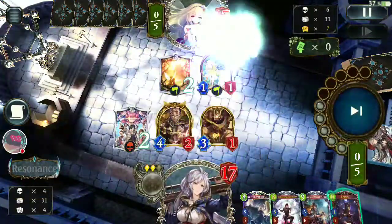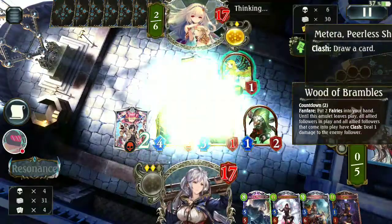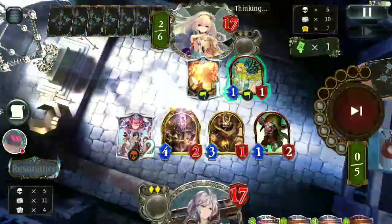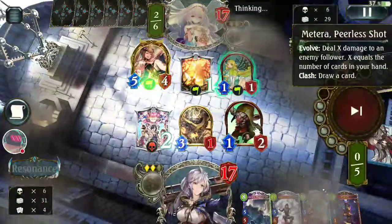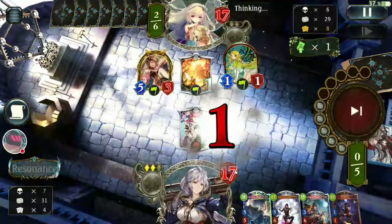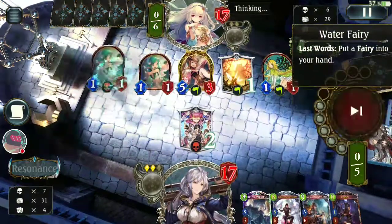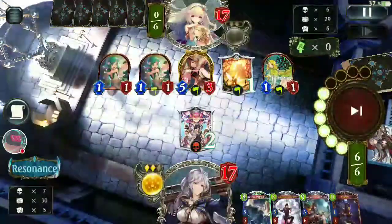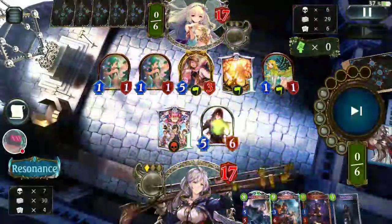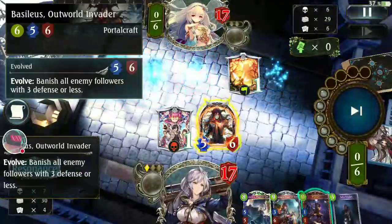Trading is okay as long as you don't die — that's all. See what I mean? The Basileus next turn will totally wreck the enemy table. They don't even think about Basileus, but yeah, Portal has a surplus here. Very nice!